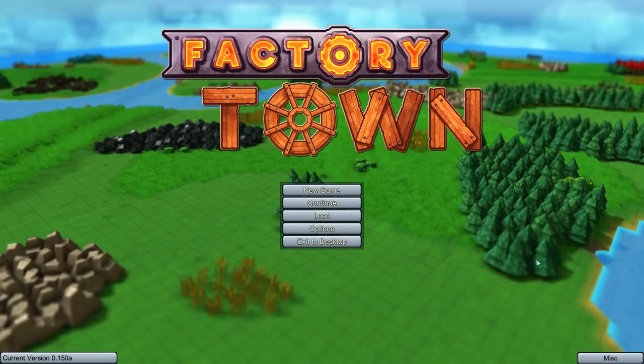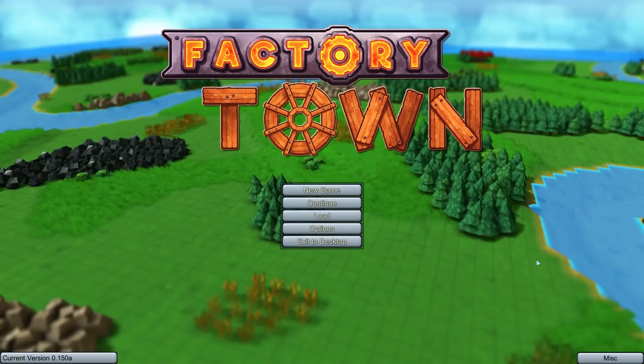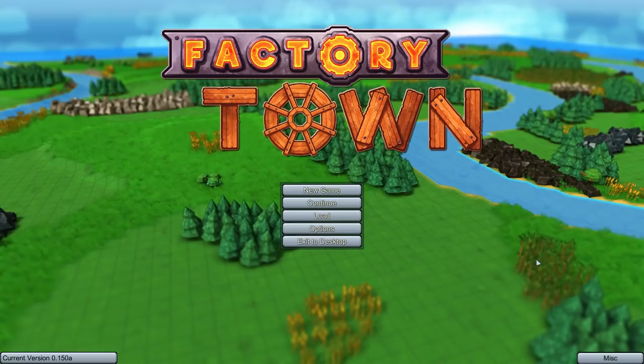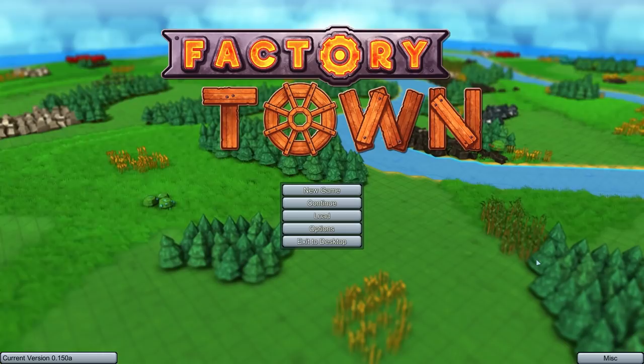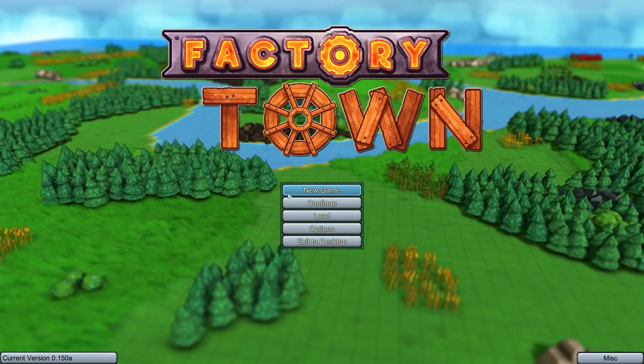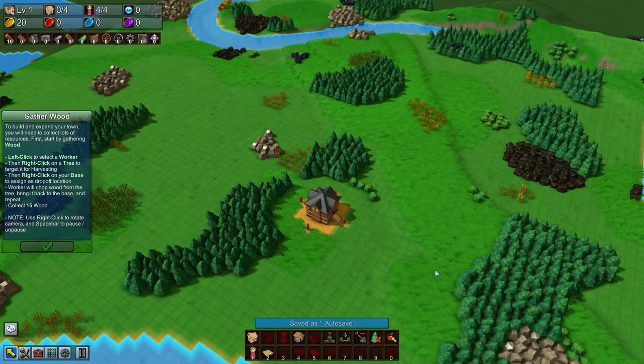You can either pull wagons up a ramp with a locomotive or use upgraded steam power to have rotational energy pull them up - kind of the way you might see with a roller coaster. We've also got liquid pumps and fluid tubes that can now carry not just water but also things like potions. There are quite a lot of changes to the logistics layer, especially around the mid game. It's much easier to show than describe, so let's jump into a new game.